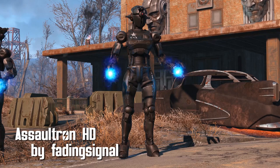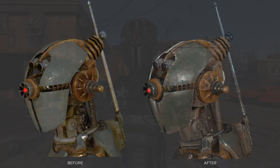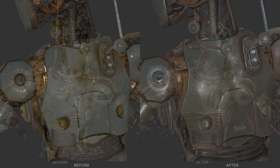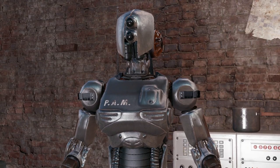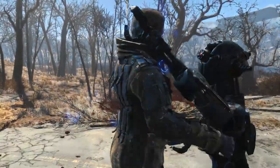Assaultron HD by Fading Signal. Now you can see your imminent death with these new HD textures. Here's some before and after shots from Fading Signal, showing just how mushy the vanilla textures were. These also apply to any other Assaultrons, such as PAM, or any robots you build at your workshop. Really nice to have these bots upgraded, even if all they really want to do is stab you to death. Very, very violently.